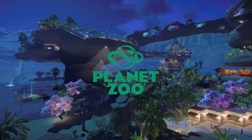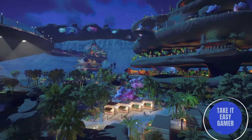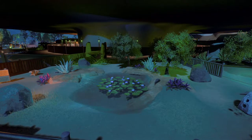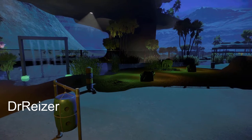Welcome back everyone to another episode, taking a look at some of the blueprints that I found on the Steam Workshop page for Planet Zoo. Our first piece was made by Dr. Reiser. It's called Nightlight Zoo, also found under Cave and Stone Zoo.